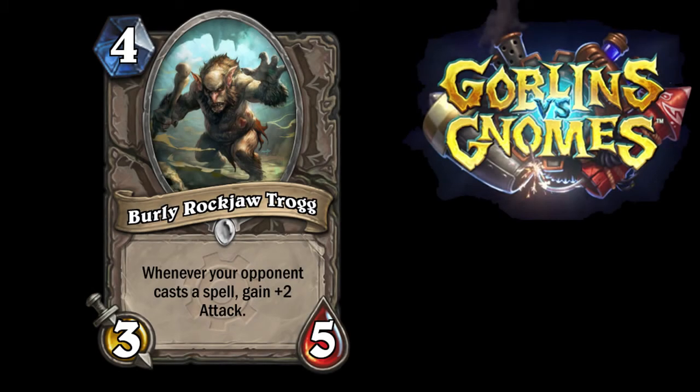Hey guys, this is Dark Skeleton and we're taking a look at the Burly Rockjaw Trog. This card is actually a little bit of a change of pace from everything else we've seen in Goblins vs. Gnomes so far. This guy is a 3/5 for 4 mana that has the special ability: whenever your opponent casts a spell, gain 2 attack.